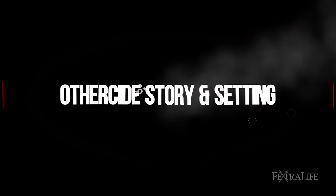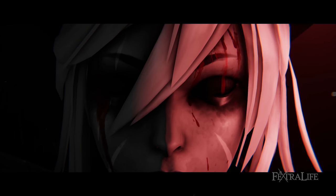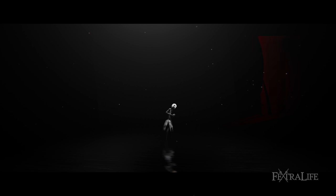Otherside takes place in an alternate timeline beginning during the late 1800s and early 1900s. You will play as the Daughters of the Red Mother in an attempt to stop the Others from a series of events that will destroy life as we know it. This all plays out in a Groundhog's Day-like fashion, as your initial attempts to stop these events fail and you travel through time to begin again and change the course of history.